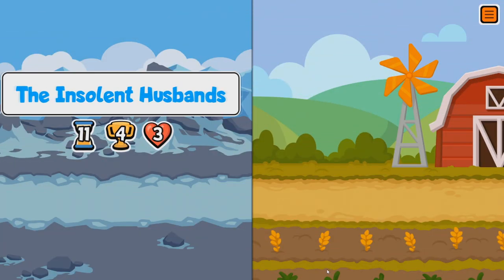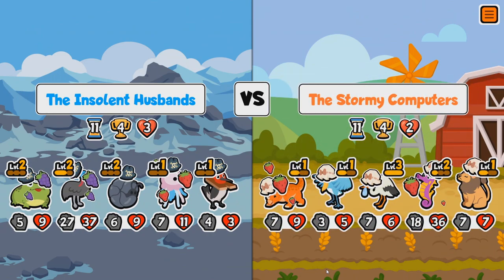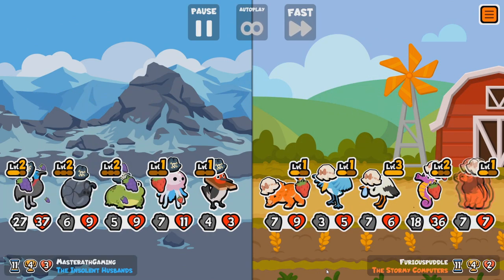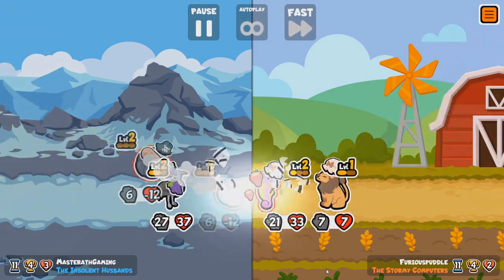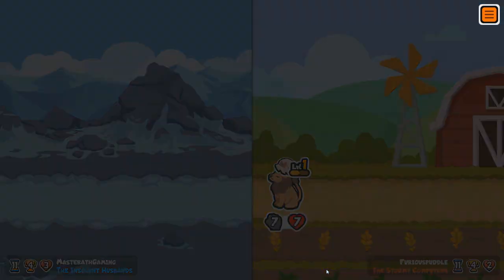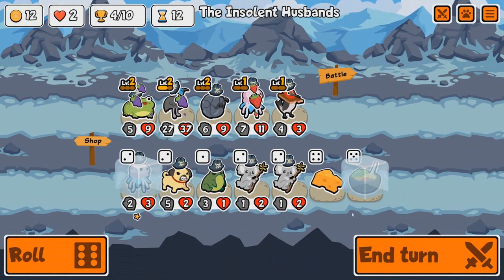Three lives, four wins, turn 11 — God, we've drawn so many. That is a dangerous thing right there — it's just gonna barrel straight through me. That's a powerful Seahorse right there.